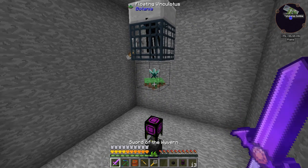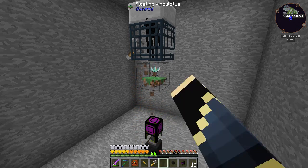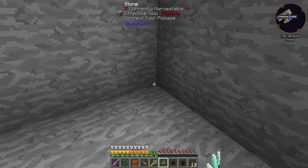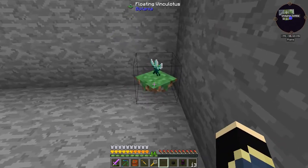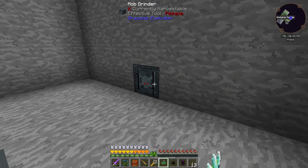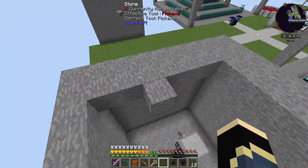Then we're going to have this floating flower right there to stop these guys from teleporting. I think it has that range — unless it works on the range they're stood on, that might make sense. Screw it, let's put one in the corner and see if it works. Actually, let's just place it right there and see if it works.